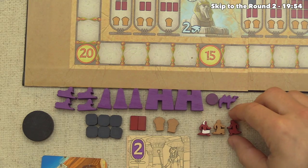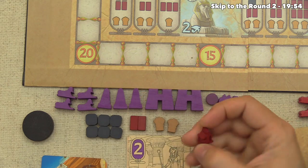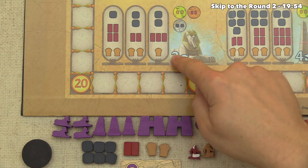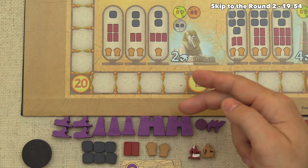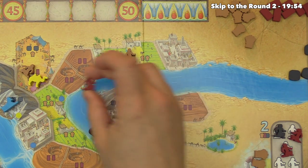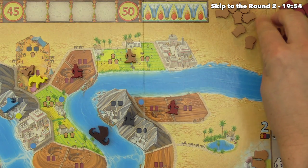It's our turn again. We need a lot of brick to complement our stone — we have enough to get a sphinx but they're worth less points. I think we should build up and try to get an obelisk or pylon out this round. For now, let's put our brickmaker down here since it's open, getting us four bricks from the supply.